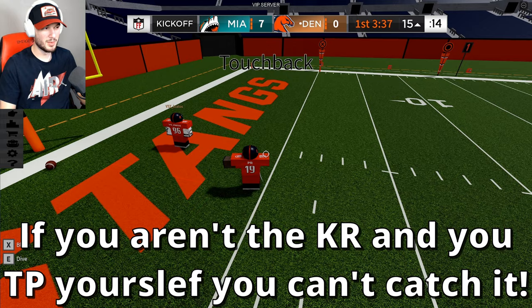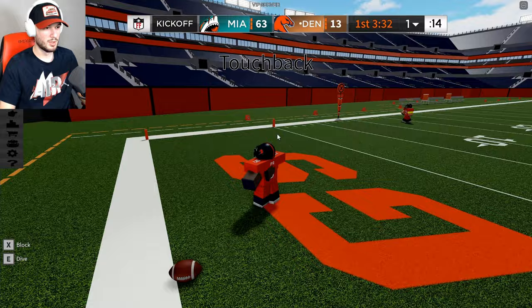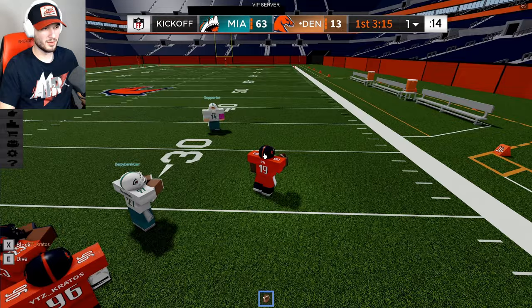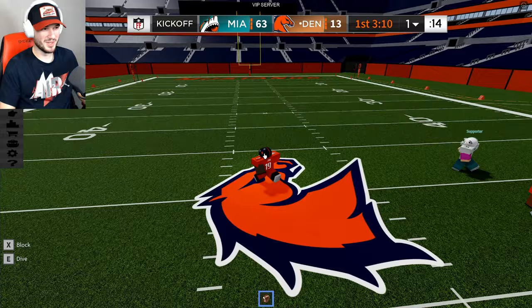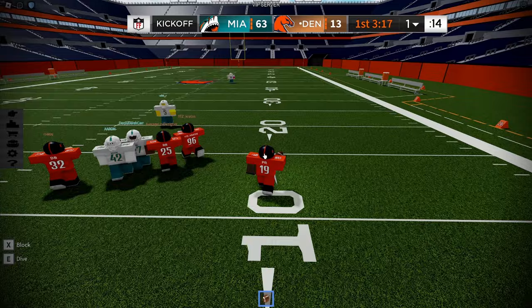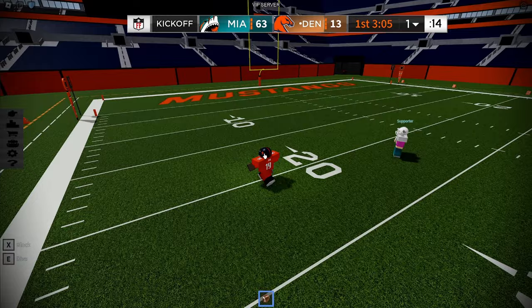At number 2, we have a Broncos kick return touchdown to cut their lead to only 43 points. Don't pick it up — aww, it was a touchback. Hopefully I can pick this up. That looks pretty good. Don't go out. Yes — fight that. Keep running right, keep going right, and then go left — please don't tackle him. Let's go! He cuts it to a 43-point lead. Hooray. From the one, this will be Marvin Mims. Mims, the rookie, is taking it in.